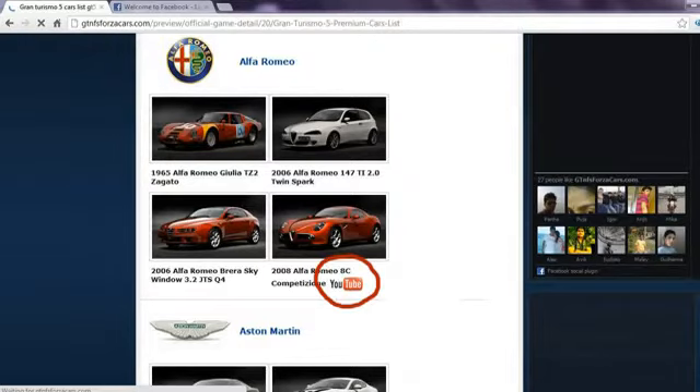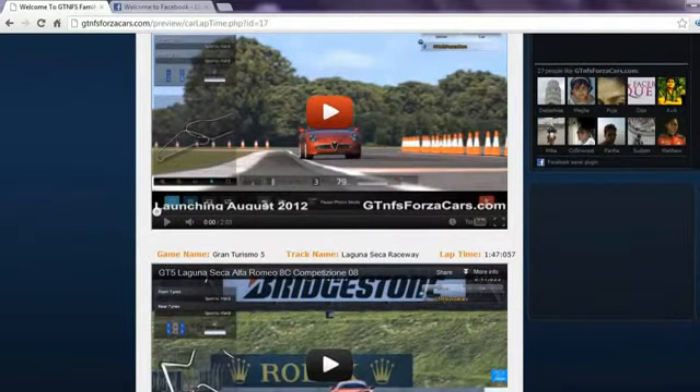If any car models from the car list have a YouTube logo beside their name, you can click on that car thumbnail and get all the lap time data and videos by that sim car. You can also play the YouTube videos directly on our website.